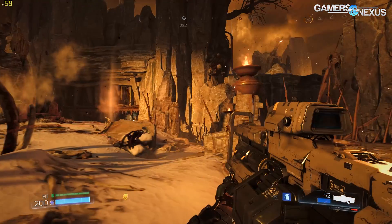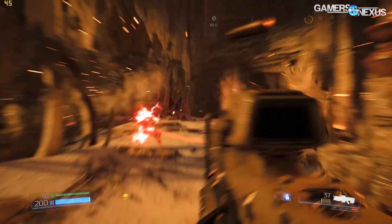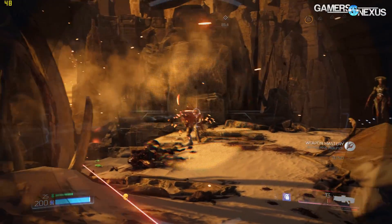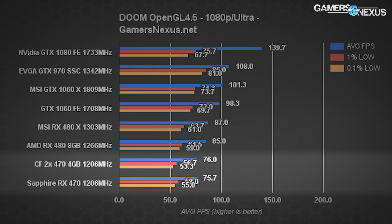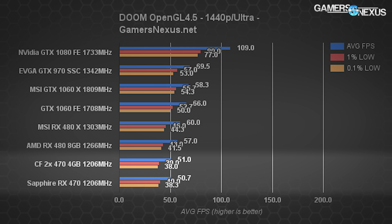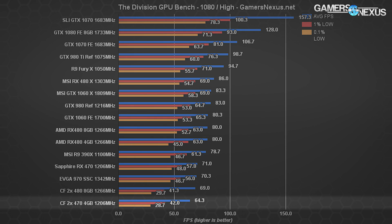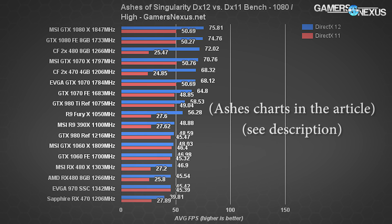We were not able to get Doom's Vulkan update running on the Crossfire cards — the screen went black and it's never been well supported. The Crossfire cards did technically run with OpenGL, but performance is mostly identical to a single card with very slight negative scaling on the lows. We're at about 75-76 fps average for both single and dual GPU setups, and the same is true at 1440p with near-zero scaling at 50-51 fps average. The Division also has negative scaling with Crossfire: about 64 fps average for the CF RX 470s with lows in the 30s, while the single card outputs 71 fps average and a 48 fps 0.1% low.